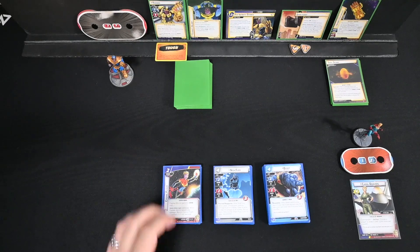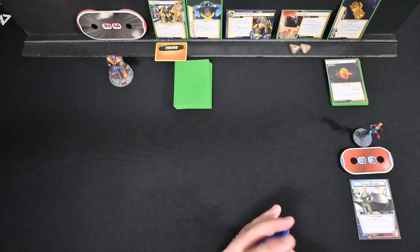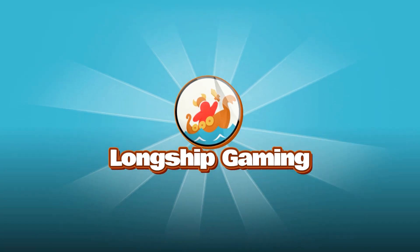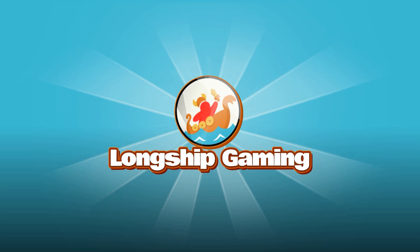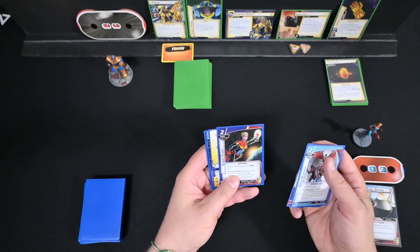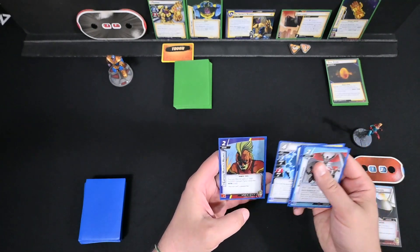We're going to get shuffled up and ready to go — Captain Marvel trying to take down the cosmic threat that is Thanos. We're back, shuffled up, with our starting six: Rapid Response, Photonic Blast, Cosmic Flight, Energy Absorption, Nick Fury, and Captain Marvel's Helmet.